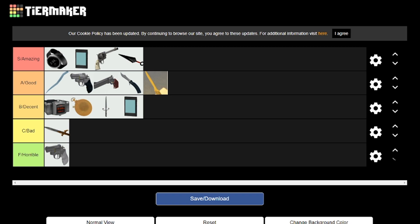That concludes my tier list for the Agent weapons. If you want me to do something like this next time, leave a comment. If you don't want me to do this, leave a dislike to discourage me from doing it again. Thank you guys for watching — I'll see you next time, goodbye!